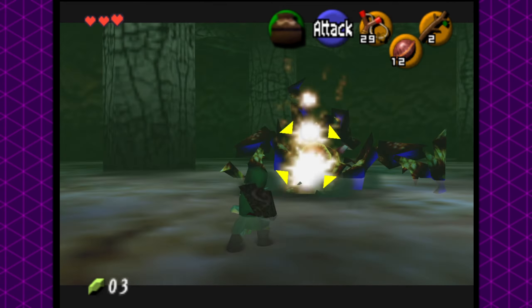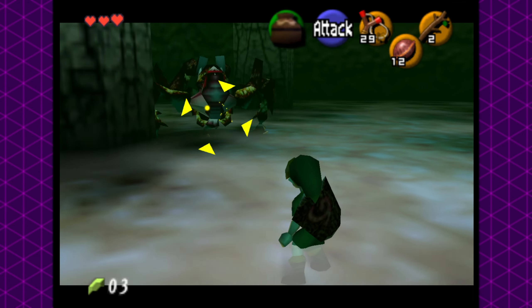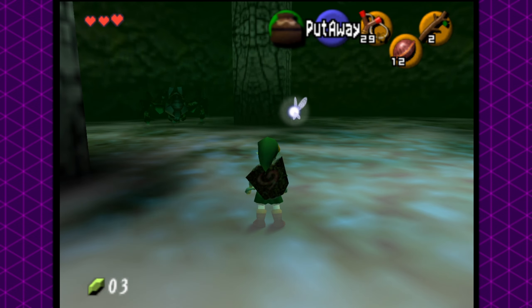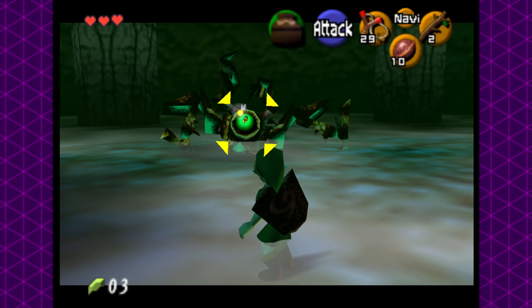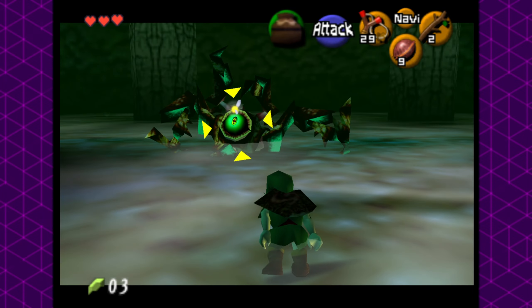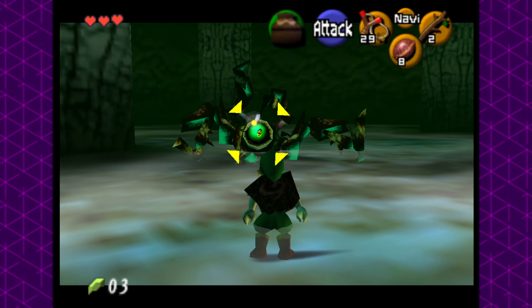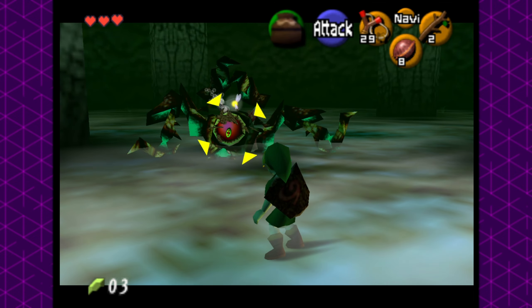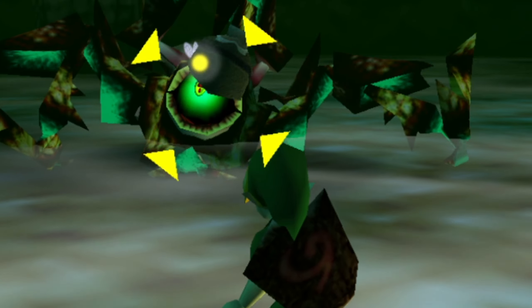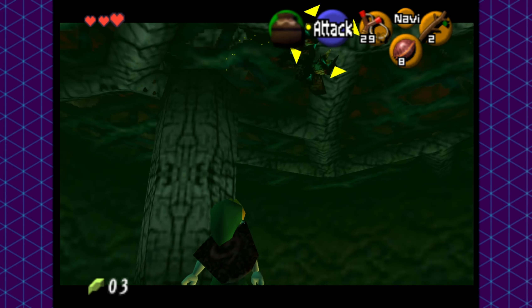I wasn't even going to make this run the actual run, but it just kind of ended up happening. We decided to rule that because most bosses have an attack phase and a damage phase, only the damage phase — when we're actually doing damage to them — would count towards failing our challenge. This is usually caused by something stunning the boss and putting them into a vulnerable state, such as the slingshot pellet with Goma, or using the hammer on Volvagia. With this in mind, stunning Goma is fairly trivial. However, the spacing on the throws when you're actually trying to hit her eye needs to be absolutely perfect. Goma is manageable, but will require plenty of patience and spacing, something that would ring true for the rest of the challenge.